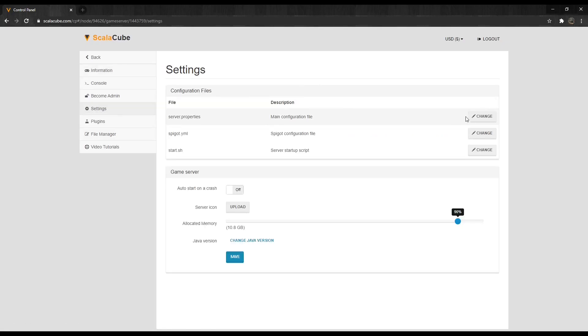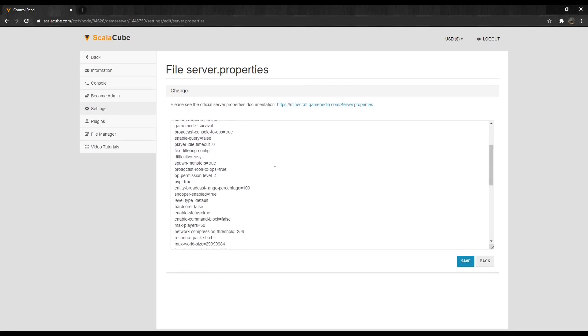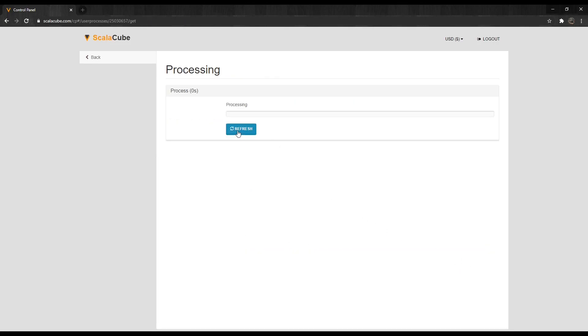Locate Server.Properties and click on Change. Scroll down until you find the setting for Max-Players. Change this to any required number. Click Save.